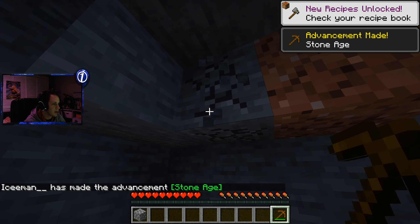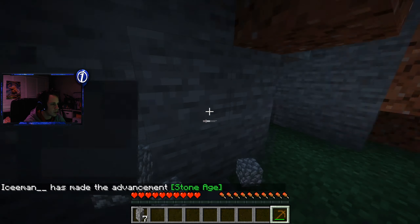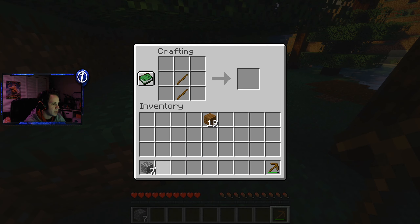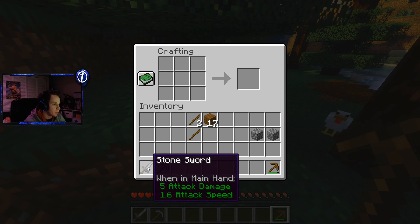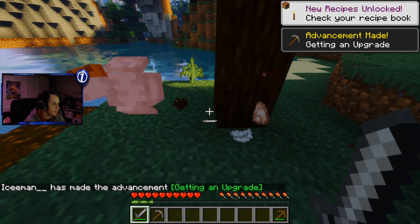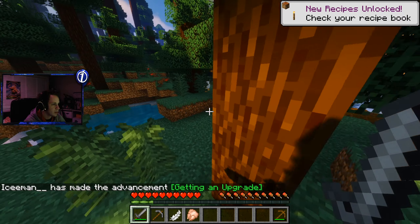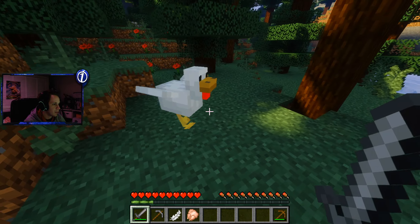I'll get into some of the recipes that we have for this mod in just a second that we can get in the overworld at least, because I'm not really too sure what we can get from the actual Abyss. But we are upgrading to stone already, so we are making really good progress. Now let's take care of these chickens. One chicken down. I could have mated them if I really wanted to, but I'm not that worried about it.